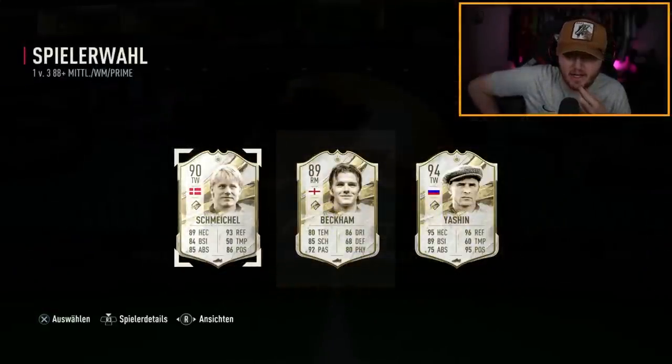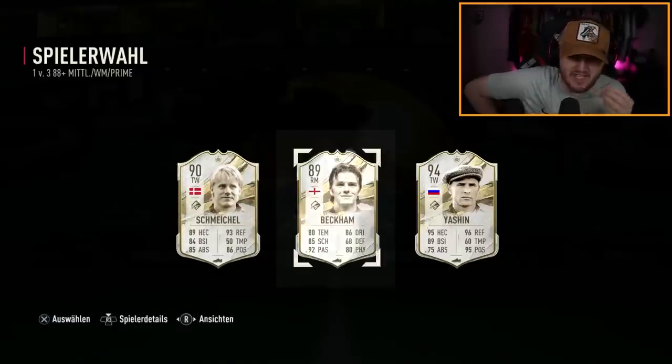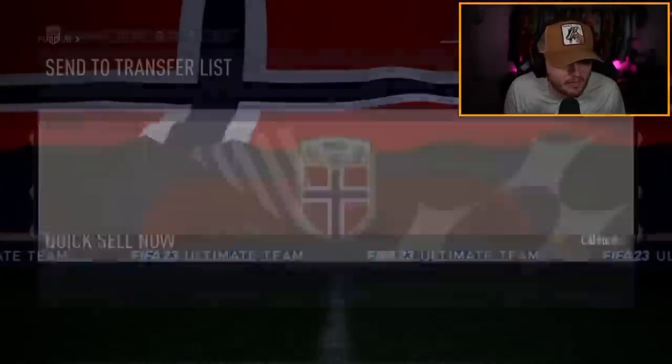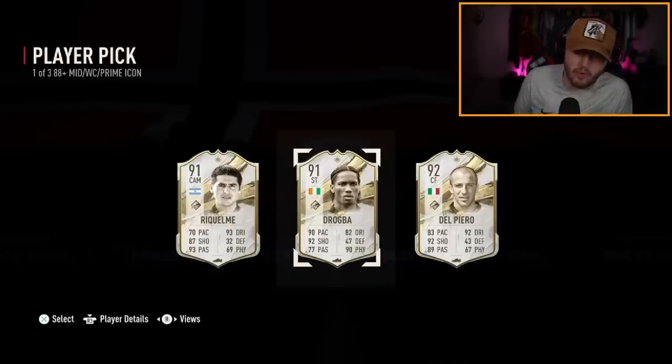Let's see what we get. I saw 94 — Yashin gets me sometimes, I sometimes think Yashin is Cruyff. That's annoying. My boy Cridion's player pick now — his icon pack luck is ridiculous. Prime Raquel May, Prime Drogba, and I think that's Prime Del Piero. Drogba's not a bad card — when the lengthy meta was insane this year he was absolutely ridiculous, but he's not that great anymore. A bit of a mid player pick.